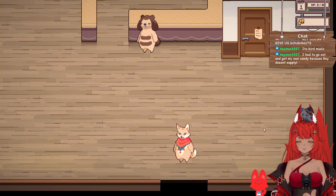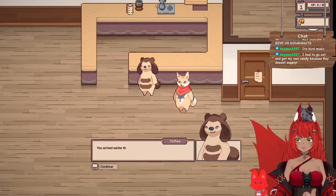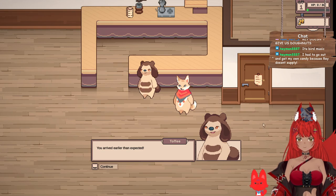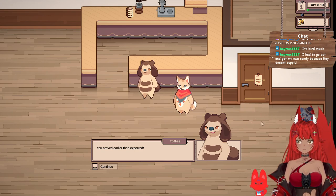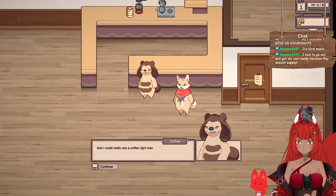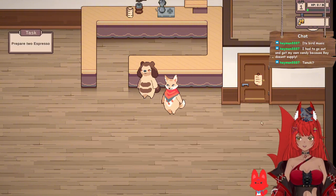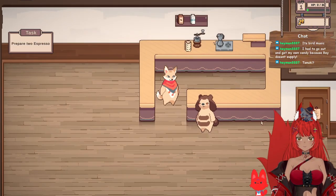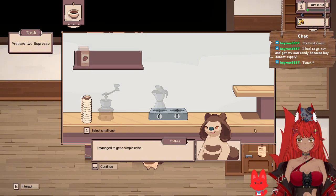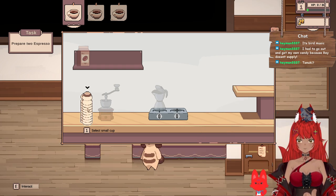Oh, what is that? Toffee over here — oh my god, I'm such a big fox, look at me! 'You arrived earlier than expected.' What is Toffee supposed to be? 'I just finished cleaning up around here and I could really use a coffee right now. Speaking of that, why don't we make ourselves some before we continue?' Okay, so I'm supposed to be making coffee and it's supposed to be relaxing.